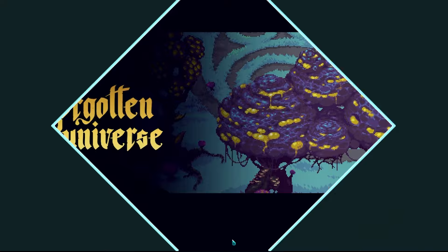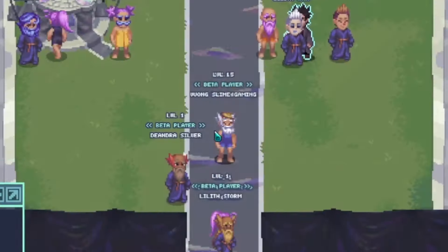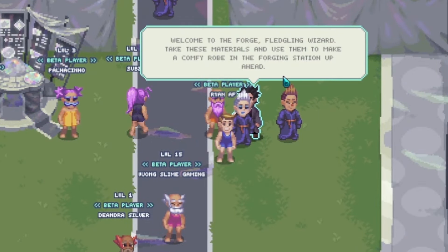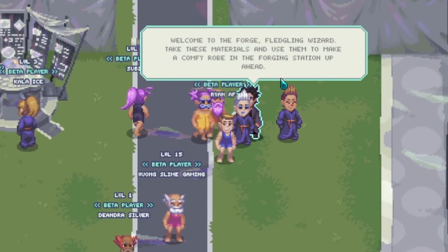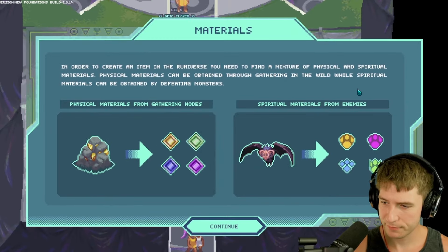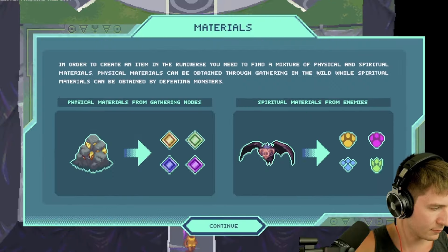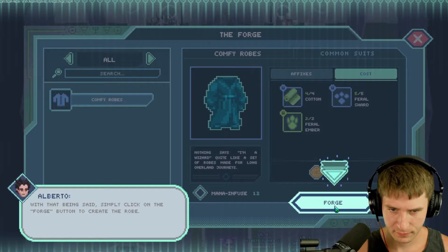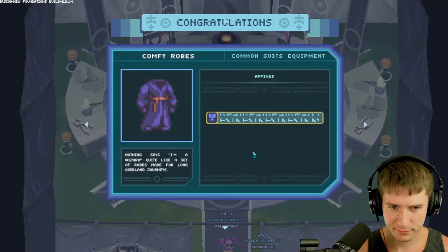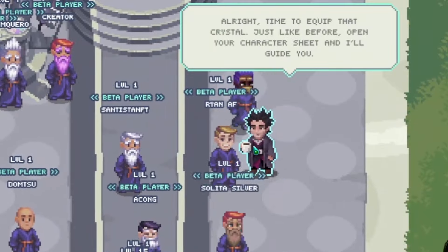When you first load into the Runiverse, you're going to want to talk to this man here. He will act as your guide through the wizard encampment, giving you valuable tips on the game's mechanics, like how every item in the game requires a mixture of both gathered materials and materials gained through battle in order to craft. He'll then provide you the materials you need to craft your first piece of gear at the forge and your first spells at the mage workshop.